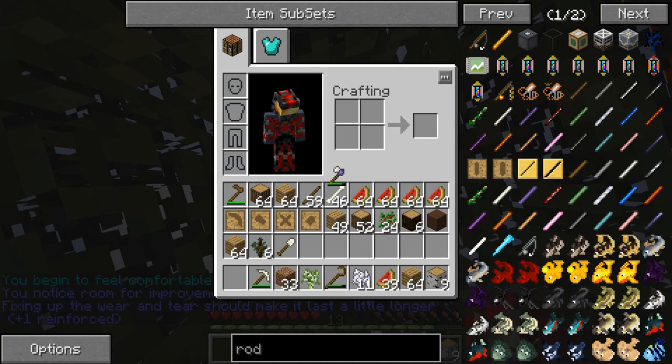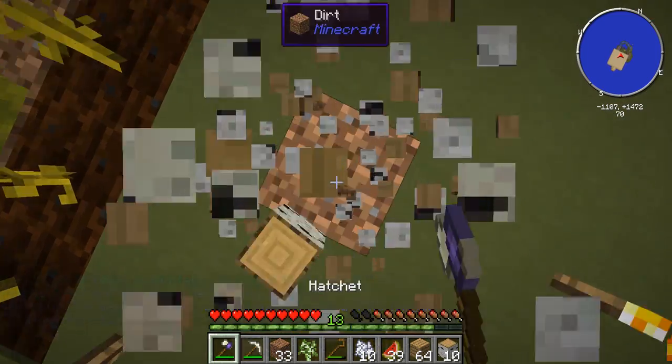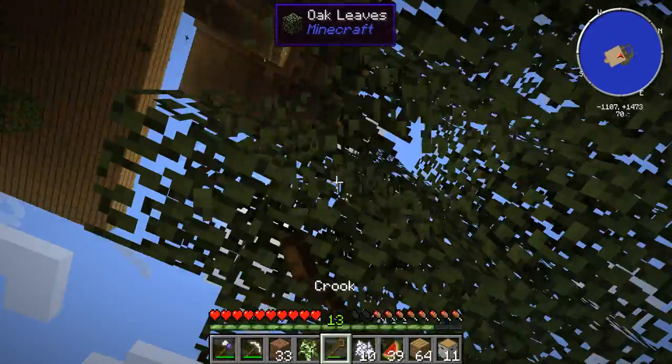We finally got an upgrade on our hatchet — that is good! Let me just repair this one really quickly. Now we can just simply take down this tree really fast. I'll use this crook just to do it.